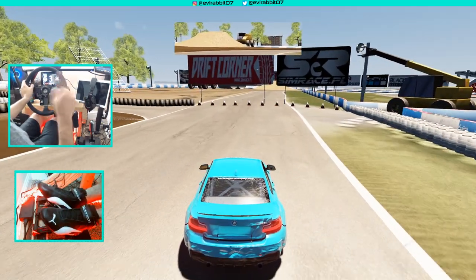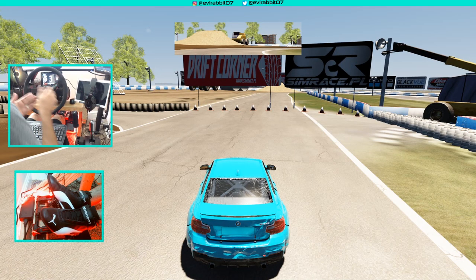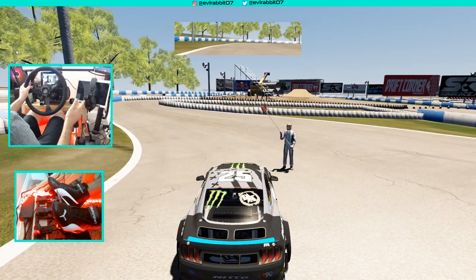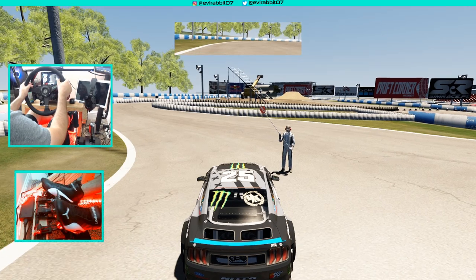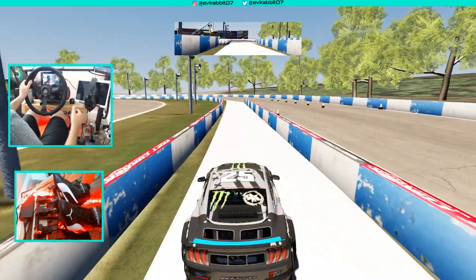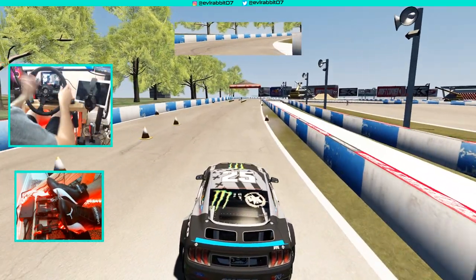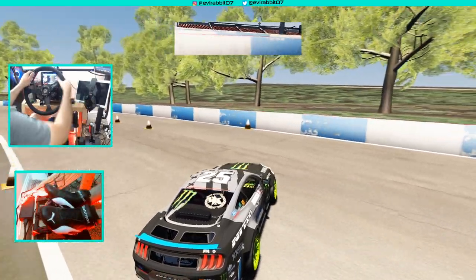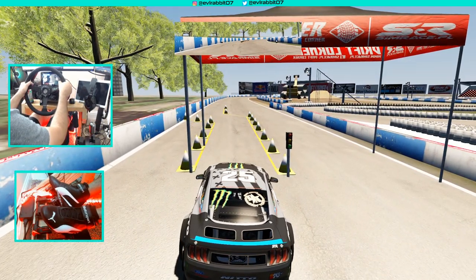I feel like we need one good run in a car that everybody knows. Von Gittens Jr. took rounds three and four in the Formula Drift championship, so we're gonna go grab that car. Not entirely sure how this car is gonna drive, but — oh, it's sequential. I don't think I have a sequential setup — fail. We're gonna have to use paddles instead. I don't have my sequential set up right now here in Assetto, so we'll use paddles for this run with Von Gittens Jr.'s RTR here at Monroe.